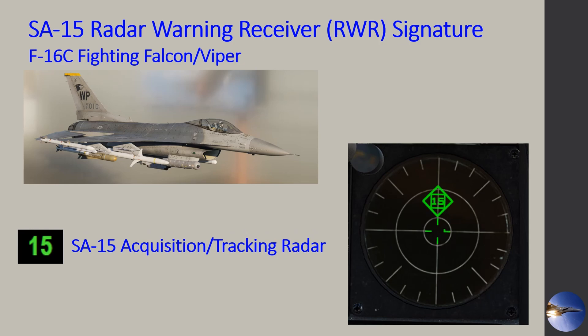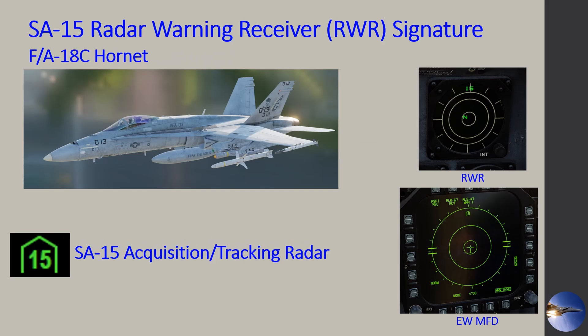Very similar to the Warthog, the Viper is going to have the same RWR signature that you'll see for the SA-15. And for the Hornet, the RWR signature is very similar as well. However, it does have a little bit of difference in symbology — those SAMs typically have the little building icon over the SAM designation. You can see that showing up on the electronic warfare page under one of the MFDs, and then we just see the 15 on the actual RWR. The EW page is the one I primarily use in the Hornet.